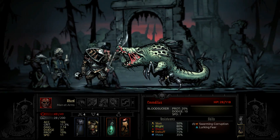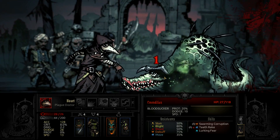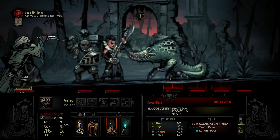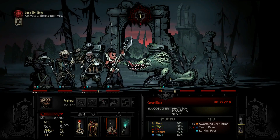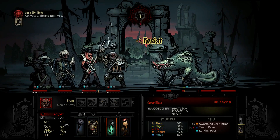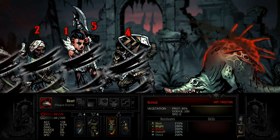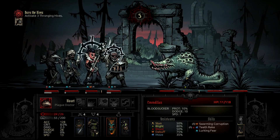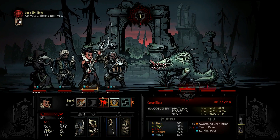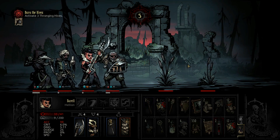What does his bleed resist look like? Not bad - oh but we can't bleed in here. Teeth rake - nice dodge. With all that protection we should be concentrating on blight and bleed. We need to get bleed on him. Oh there's our first big attack but it wasn't so bad. And we killed the crocodile for the first time! It's nice to know it's possible.